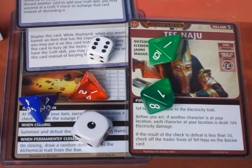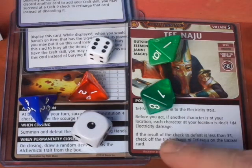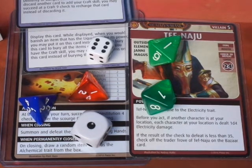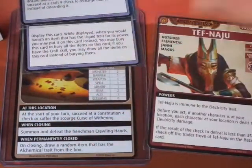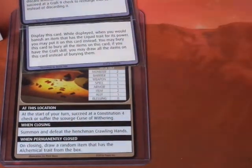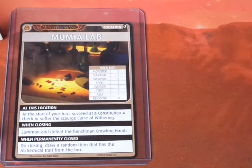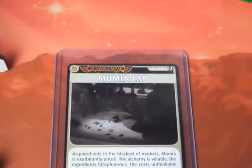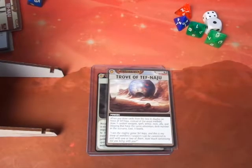That was really fortunate that we had that plus 10 modifier. Our total was 26 and we only needed a 24. It says if the result of the check to defeat is less than 35, check off the Traitor Trove of Tefnaju on the bazaar card. He is defeated! We draw the Noxious Bomb and toss the Canteen. We now have 6 cards and the location is closed — and we have unlocked the Traitor Trove of Tefnaju.